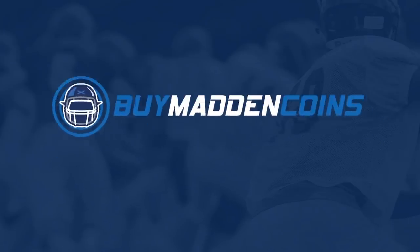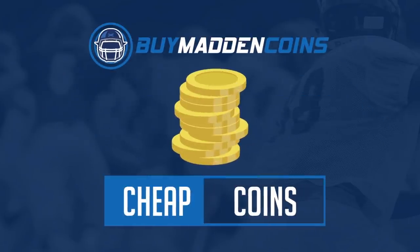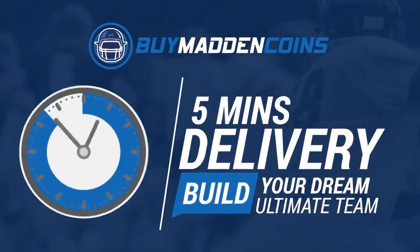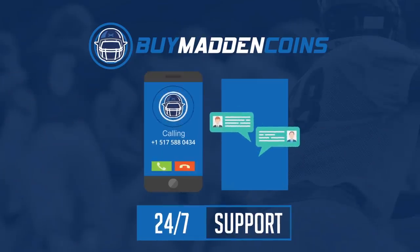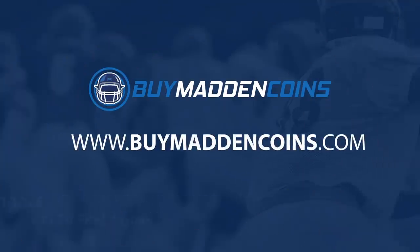In need of some coins to build that dream team you guys have always wanted? Make sure to head over to my sponsor Buy Madden Coins. They have the cheapest, quickest, and most reliable coins on the market right now. Head over to Buy Madden Coins and use code Poodle at checkout for 20% off your order.